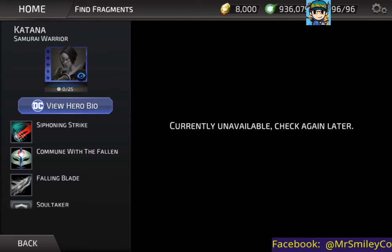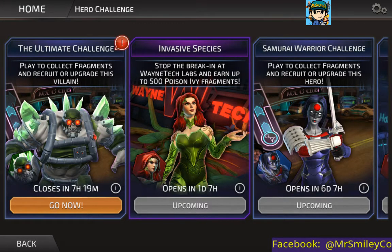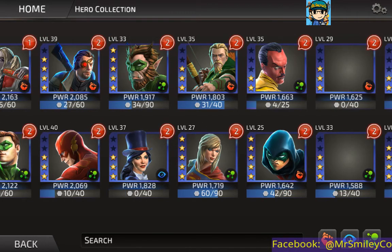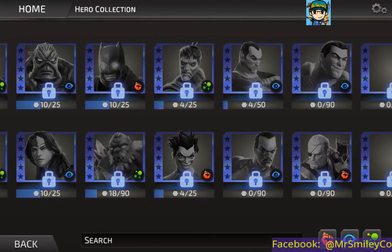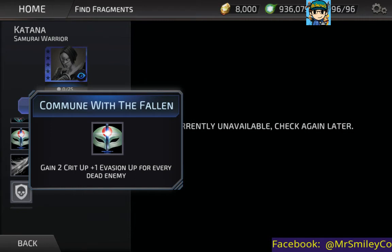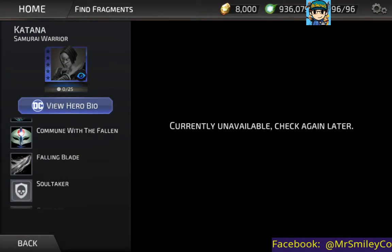We won't get her right away since the Hero Challenge for her starts in a week. If I'm buying the Killer Frost pack I may not have enough gems for Katana, but I'm fine with that — we'll get her as soon as we can. Notably, you only need 25 fragments to unlock her, which is nice. It's a little surprising there wasn't a 50-fragment option among the three — Poison Ivy and Killer Frost both cost 10 fragments to unlock, which is great for lower-level players.